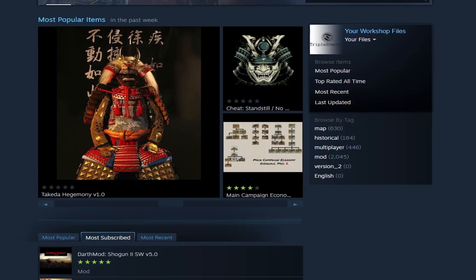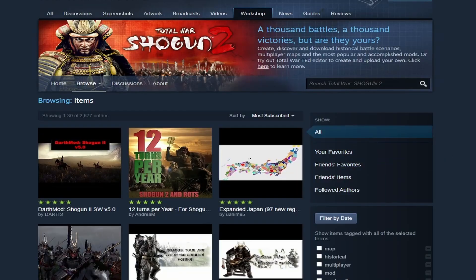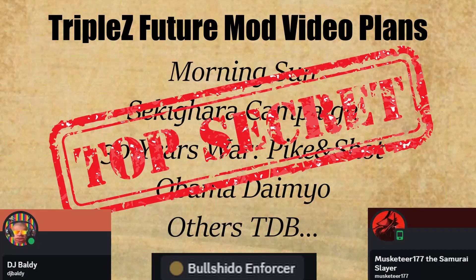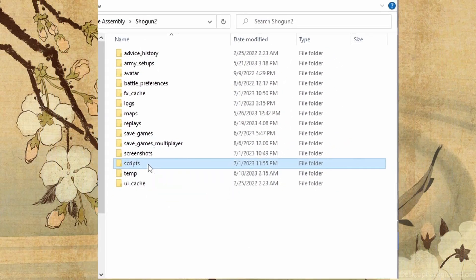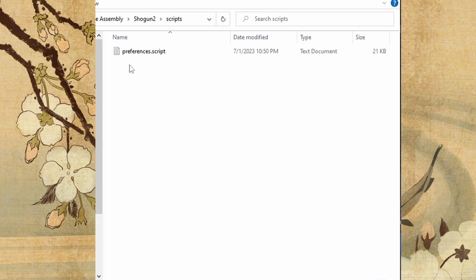It would be great if the mod manager was restored, as mods are what keep this great game going after 12 years. And the modding community has created excellent content — I plan to cover more mods on this channel, so having the mod manager would be helpful. Even still, you can play with mods currently by using the scripts folder in Shogun 2. Just follow the pathway shown here — you need to create a user script and copy the names of your mods from your data folder into the script, then run Shogun 2.